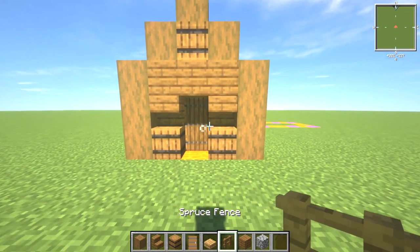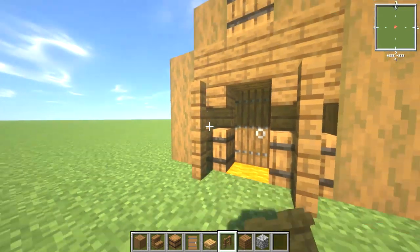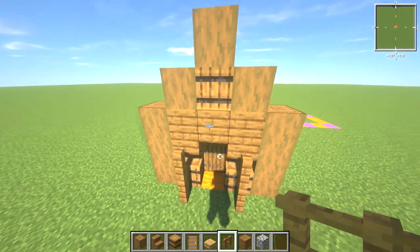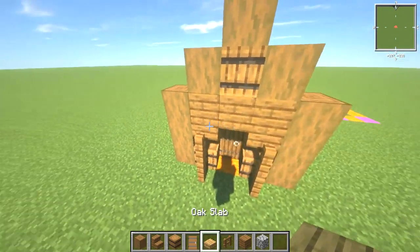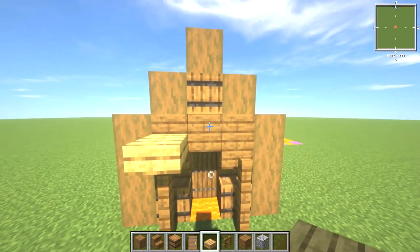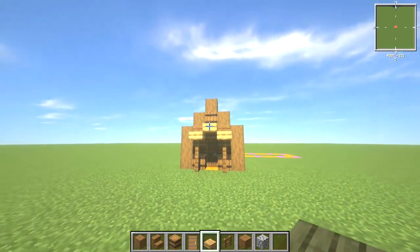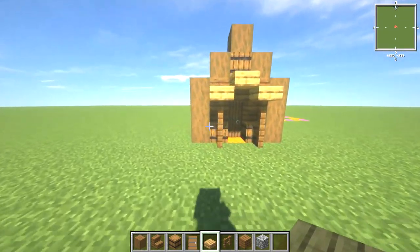Grab your spruce fence — we're going to have two pieces of spruce fence here, just two of them going up like that. We're going to have an oak slab on top, then one above it, and then one there — just to make this nice little entrance part of it.